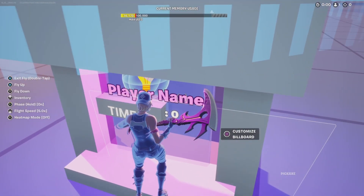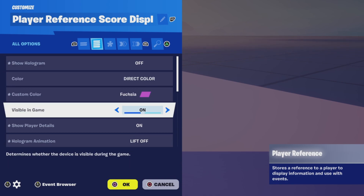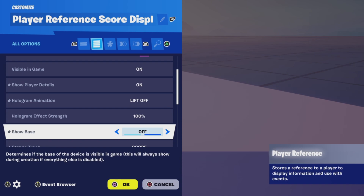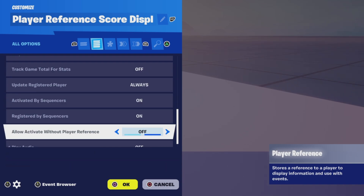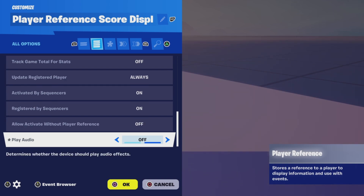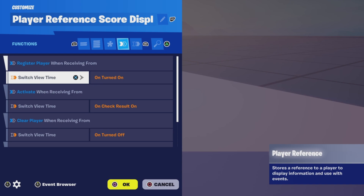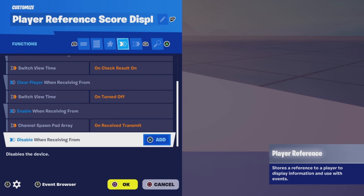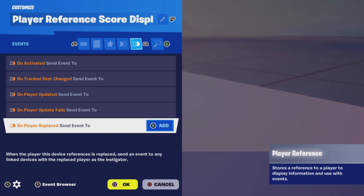Now let's look at the player reference device — everything should already be bound. The hologram is off, you can choose any color you like. It will be visible in game, and we're going to show player details. The base is off, and we're going to track the score, updating the registered player always. For functions: register player when receiving from the switch when they turn it on; activate when receiving from the switch when the check result is successful; clear the player when receiving from the switch turning off. The switch must be enabled, so we're going to enable it from the channel device array. There are no events.